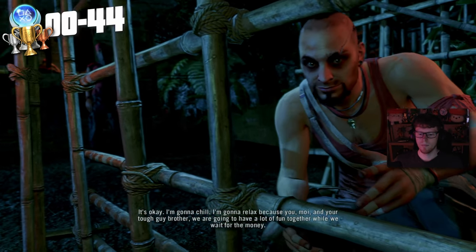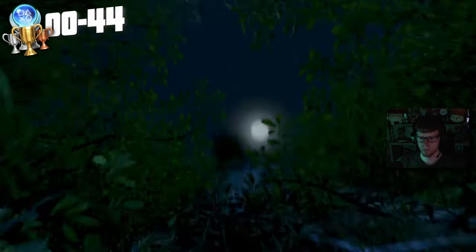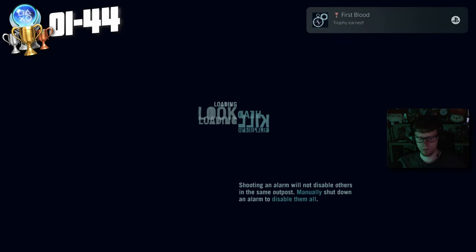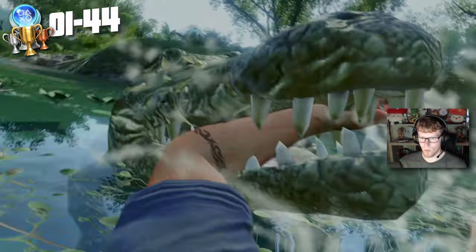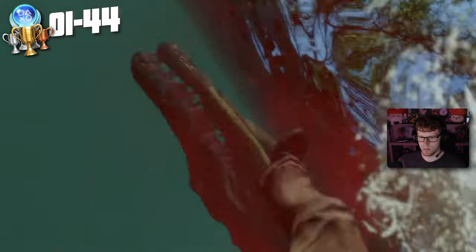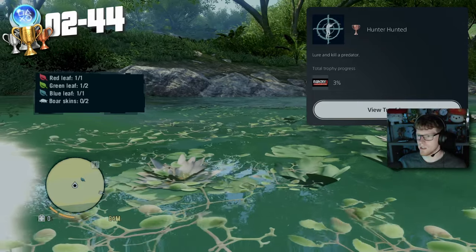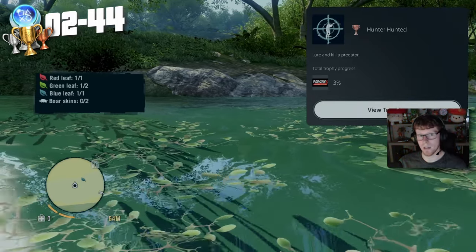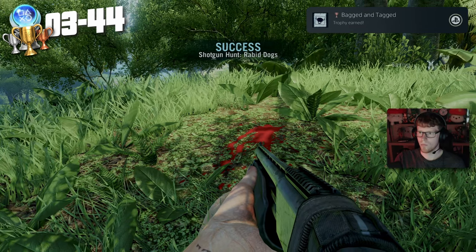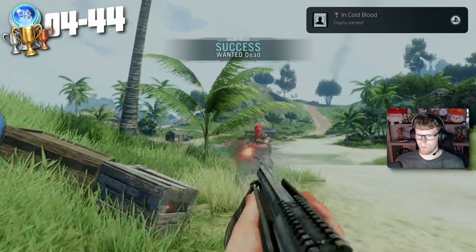We start the story by being captured by Vaas, then we need to get out of there and escape — a little bit of sneaking, then across the bridge and out of dodge. Once we've done that we pick up our first story trophy. On the way to the next mission we get a little surprise: Hunter Hunted — lure and kill a predator. I wouldn't say I lured it in, but I definitely killed it. Then I decide to go and take on a hunt.